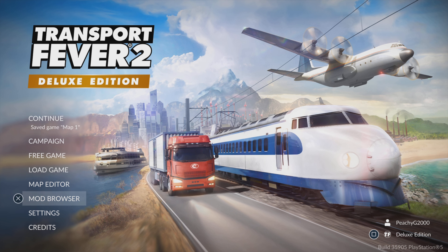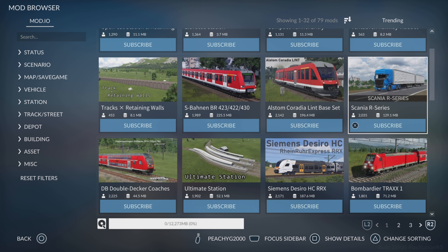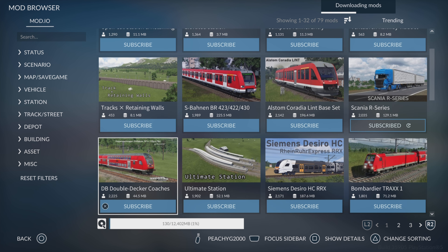Let's jump into the mod browser. One thing to note — you have to log in first. On PlayStation it's the options button, so make sure you log in and then you can subscribe to things. Right off the bat we've got some stations, lovely stuff, some viaducts that look nice. There's a Scania truck — I'm subscribing to that, I want a Scania truck. There are some other trains down here too.